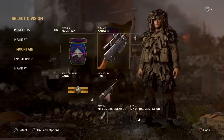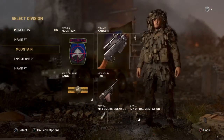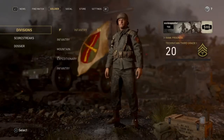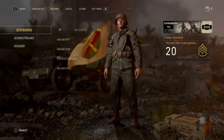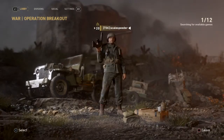So we've got our loadout: we've got our defensive loadout which is the LMG, and we've got our attacking loadout which is something like the STG 44 and a sniper rifle. We've equipped Bang so we've got smoke. Let's dive into the match and I'll quickly show you what you can do.